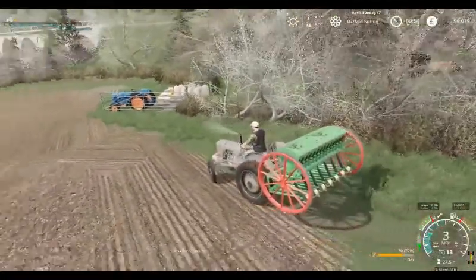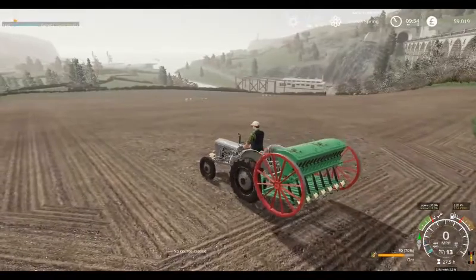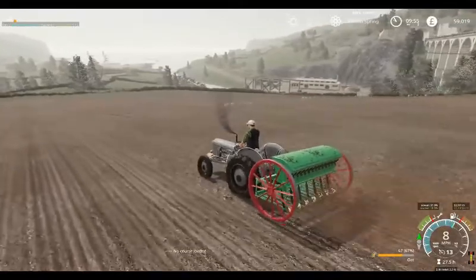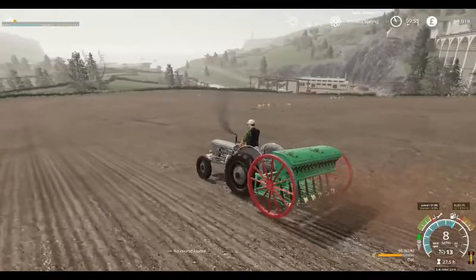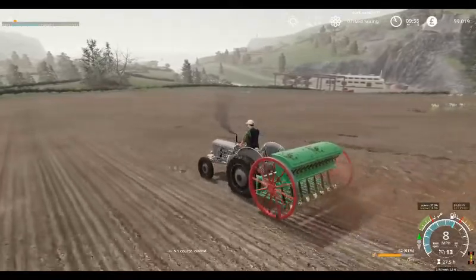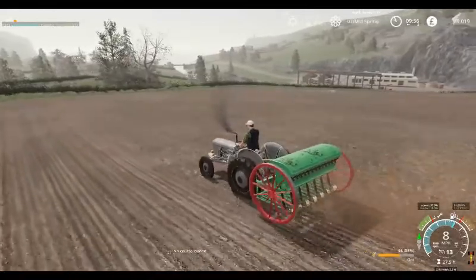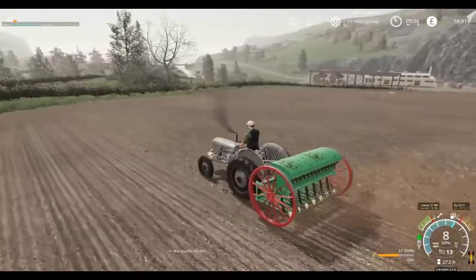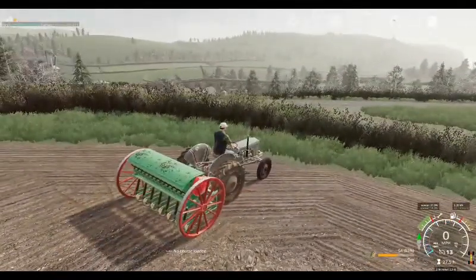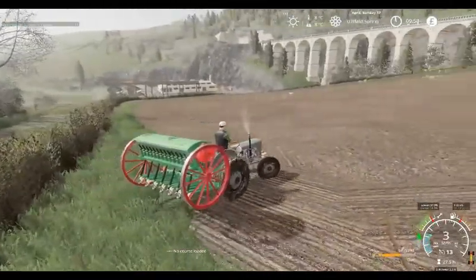Trees still haven't got all their leaves on, so spring is still pretty much with us. Getting all these crops in in April should mean a nice early start to harvest again. Of course we have got the wheat in the ground that we drilled last autumn - that is up and growing nicely. The barley that we drilled earlier on is through in the ground.